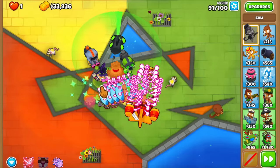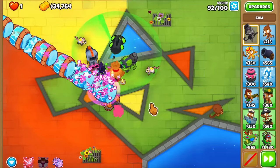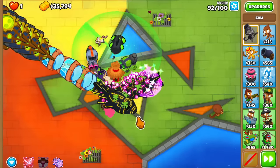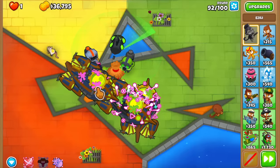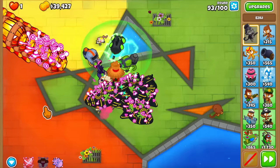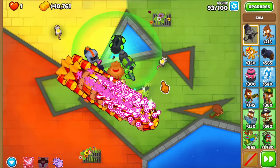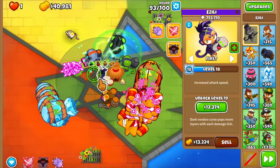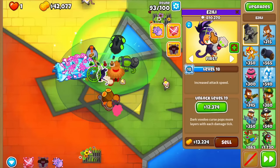Round 92 — you barely see a fortified MOAB because they just get de-fortified. She's at 810,000 pops — that is insane. What she's replacing is essentially a shattering shells mortar, except mortars can't remove fortification from DDTs — you'd need monkey knowledge for that, and you can't use monkey knowledge in Chimps mode. So she is actually better than shattering shells in some ways. This is just way too good — her pops are 810,000.